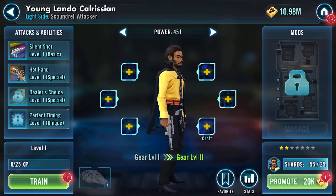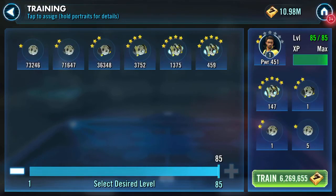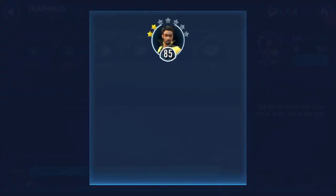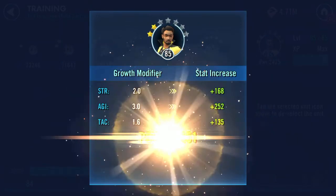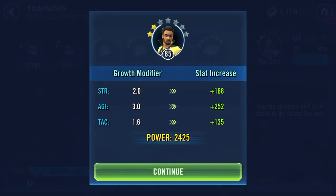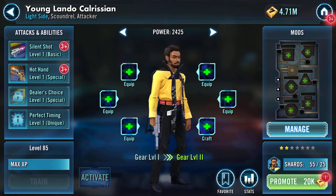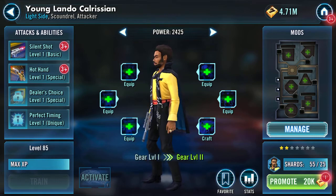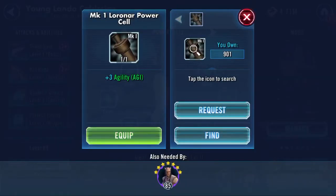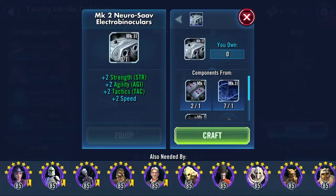So that's Young Lando into the game for me and we will train. I'm down to my lowest amount of credits I've been in a very long time, and this is post credit heist. I did record the run there because I'm doing the bounty hunter thing, filling Boba Fett's contracts at the moment. So let's start gearing him up.